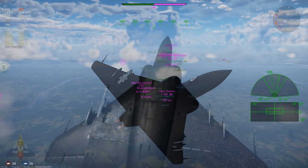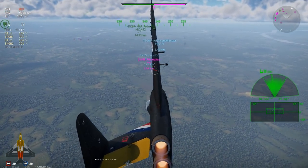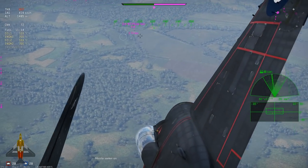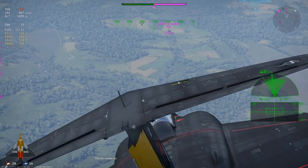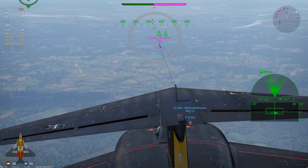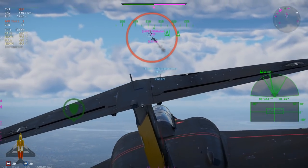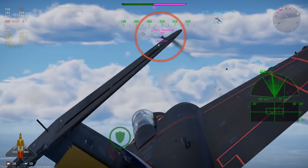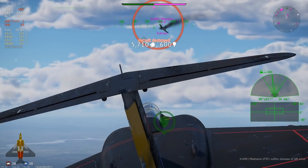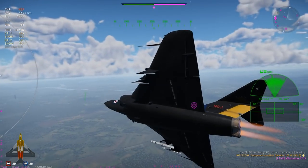We also have some new skins. The A5M4 gets the camouflage of the 13th Naval Air Group of Japan's naval aviation, and the Ki-61 Hien gets a camouflage of the first prototype. There's also going to be a new title: 'Air Test and Evaluation Department.' I'm wondering if that has something to do with bug reporting — we'll have to see how that develops.